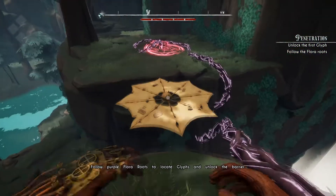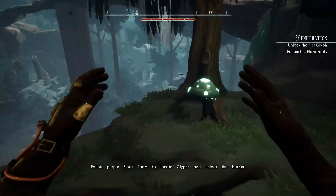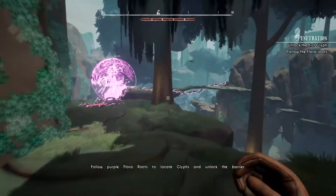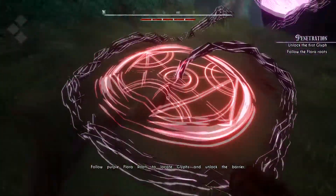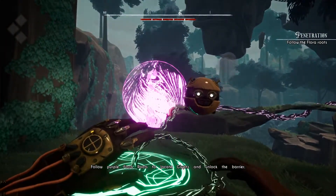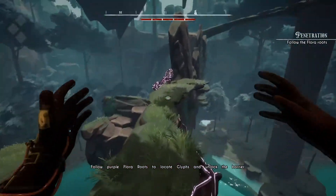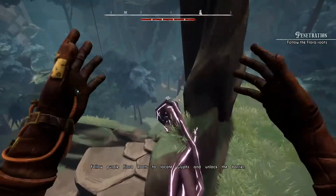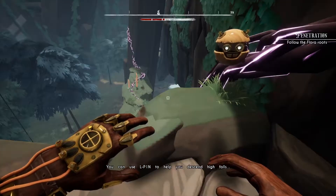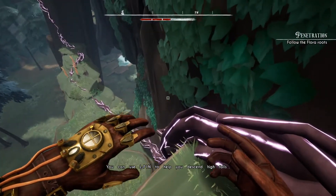Yeah, I'm digging this so far — this is pretty neat. It reminds me of Lost Ember kind of mixed with maybe Superland, just because you clearly get powers and stuff. Follow the purple flora roots. Just stepping on it unlocked the flora root as it were. Just broke my legs — it's fine though. He's an old man, those things will get better in no time, right? Yeah, totally. That's how it works.